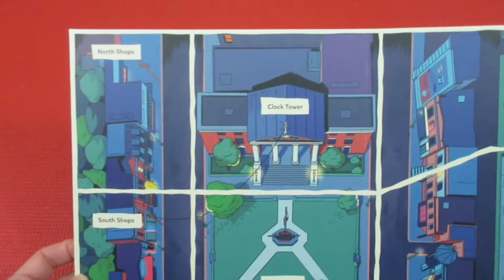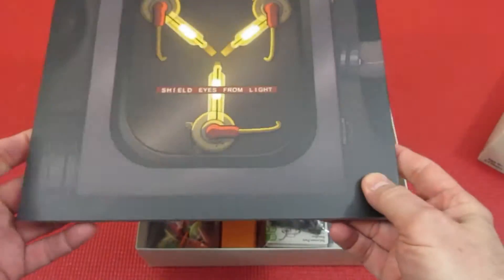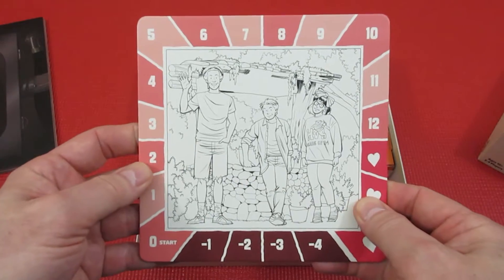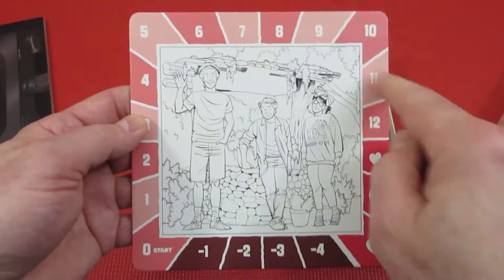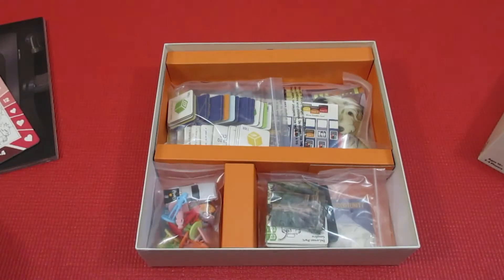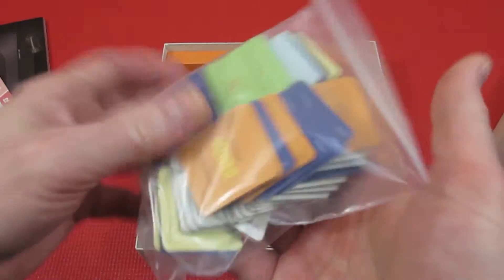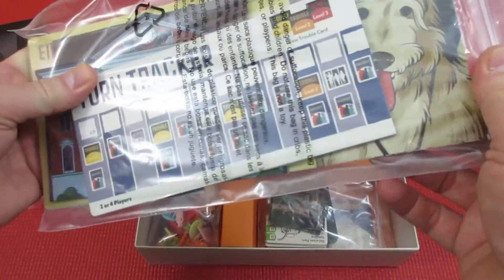The flux capacitor and the board are actually quite nice. You can see the clock tower and the shops, and it's broken into different sectors which you must move around. One cool thing is you have the picture of Marty's family — six different chunks — and as this meter goes negative or out of the heart zone, you start losing pieces of the picture, just like in the movie. The components are very nice — lots of good card stock tokens.